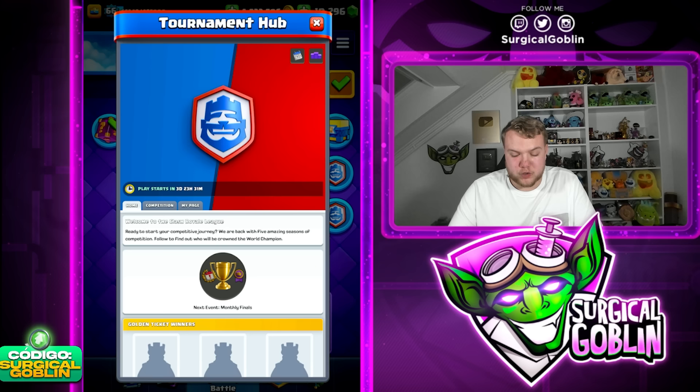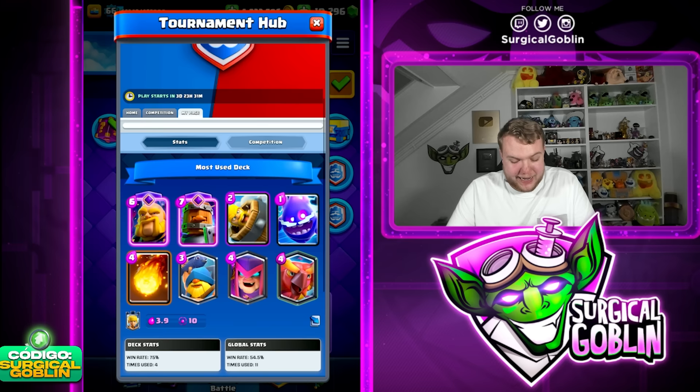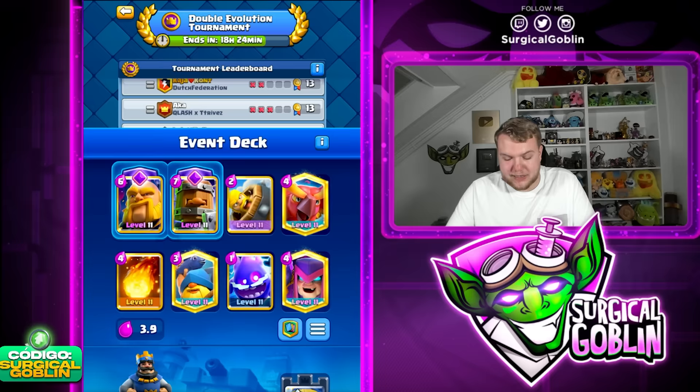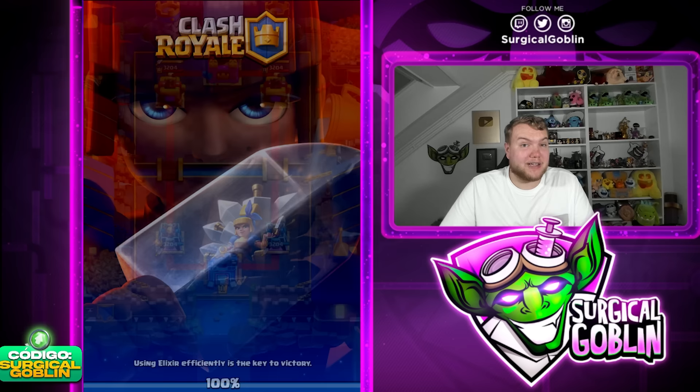Yo, what's up guys, Cedricogolan here and welcome to this new episode. In today's video I'm going to be playing with my most used deck in Clash Royale League. If you go to tournament hub, then go to my page, it will show some stats like your most used deck, and it is going to be this Royal Giant deck with the Evil Recruits. I used it a total of four times, won three times, so I have a win rate of 75%.